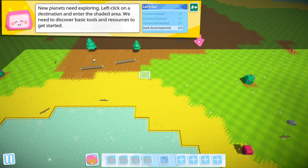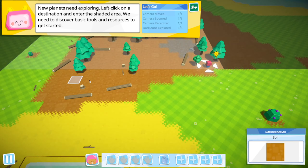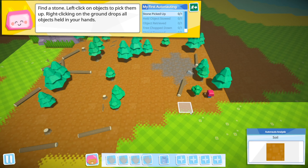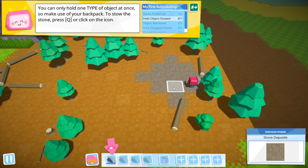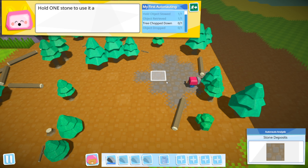Let's explore that bit and that bit. I can see some wood, some trees, some fruity fruit bush. Now for the basics - find a stone, left click on objects to pick them up, right click on the ground to drop objects held in your hand. Where's the stone? I have stone. You can hold one type of object at once, so make use of your backpack. To stow it, press Q. To retrieve it, press Q again.